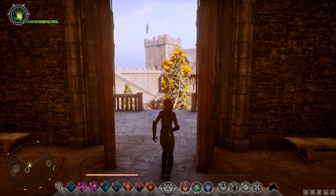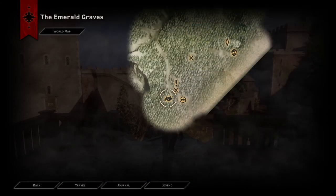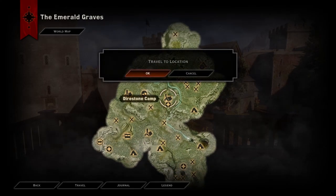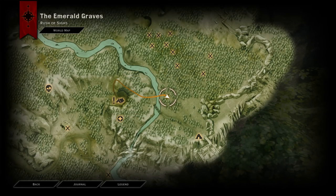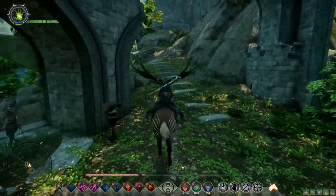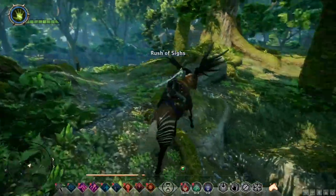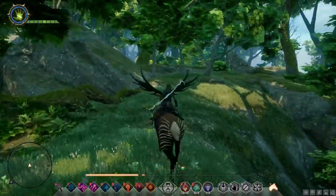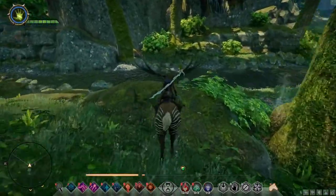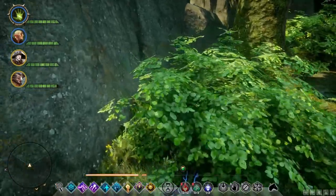The first step to getting the actual quest is going to the tiniest cave in the Emerald Graves. The cave is located not too far from the Direstone Inquisition Camp, and I'll show you the exact location on screen right now. The easiest way to get there is to fast travel to the Direstone Camp if you've unlocked it, hop on your mount and take the path leading out of the camp. Follow it up the hill and turn right, keep going forward until you reach the river. Just cross the river and walk through the bushes right in front of you, and that's where you'll find the tiniest cave.